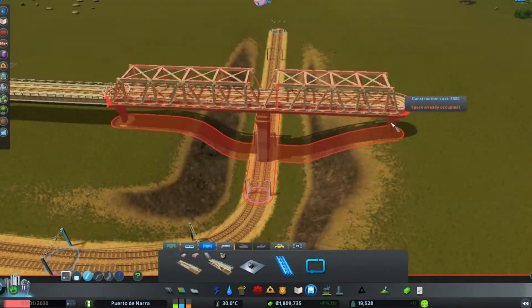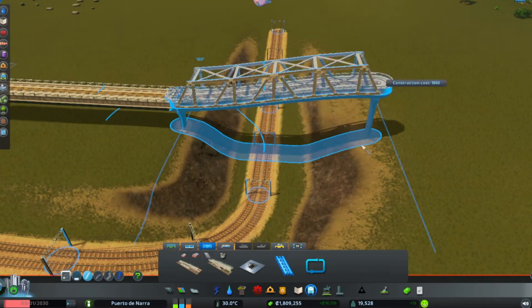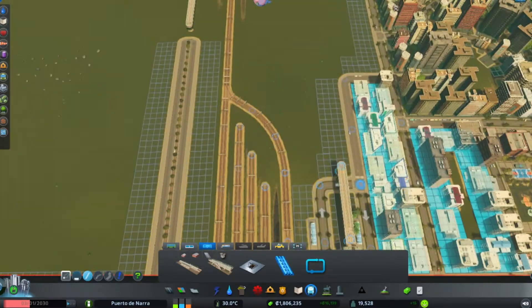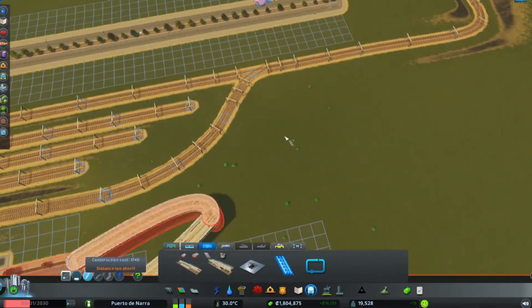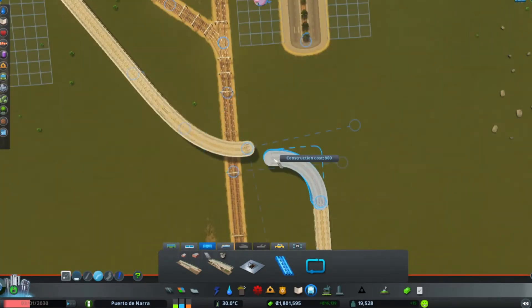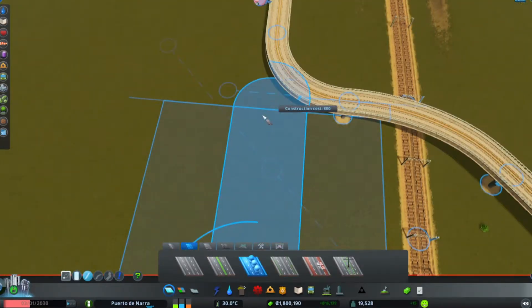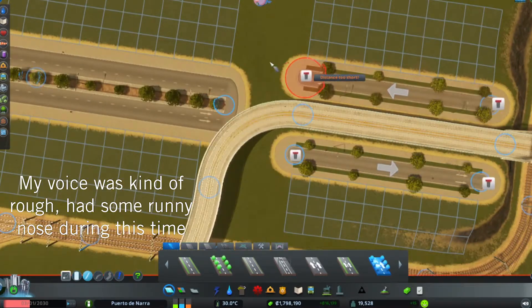But back to the build — you just saw the route for the extension of the rail tracks. Initially the plan was to make it overground, but then I came into the realization that the metro would pass over that place. I didn't want to overload that place with a lot of elevated tracks, hence the underground passage. I think it looked well, especially with the steel truss look in the metro bridge. You may also have noticed that it's placed right in the middle of the road again, similar to our highway in episode 2.